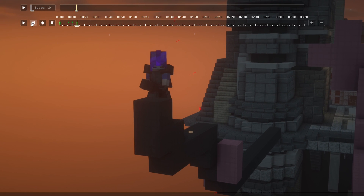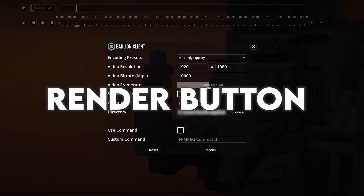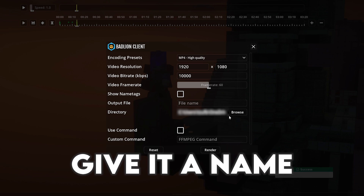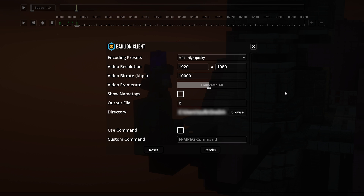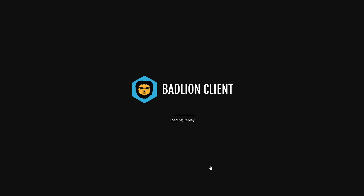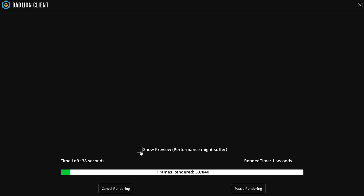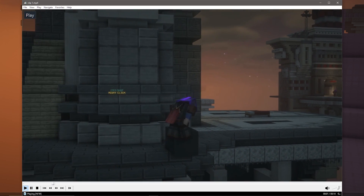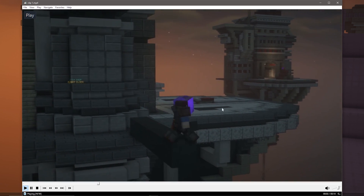So now go to the render button, put your folder again, and give it a name — I'll call it 'clip1'. It has this rendering thing but that's fine, we're gonna be okay with that. One thing I forgot to say: if you speed it up here in the replay, it won't change the speed on the actual video.